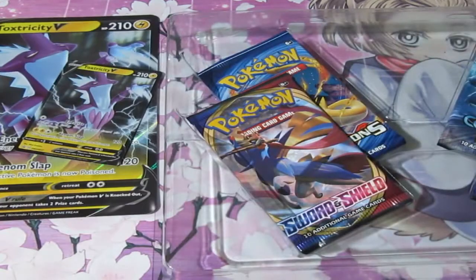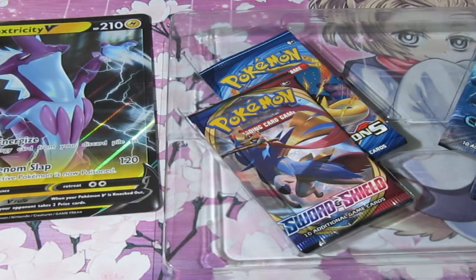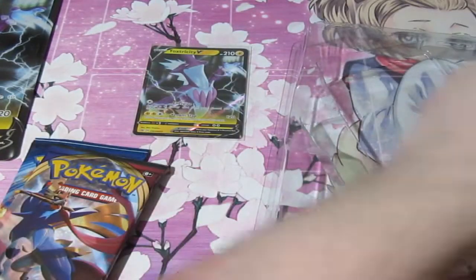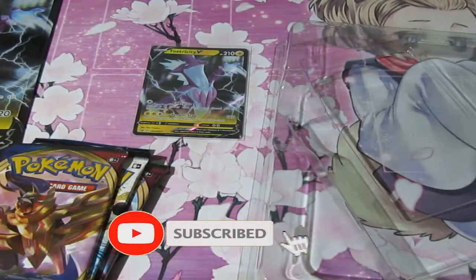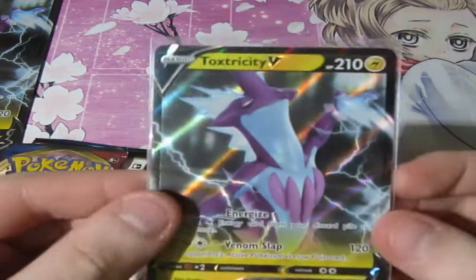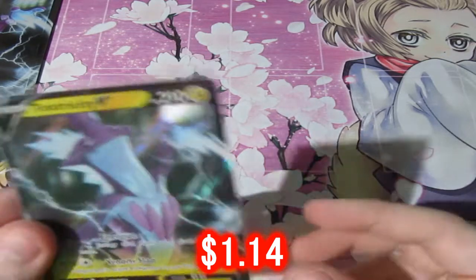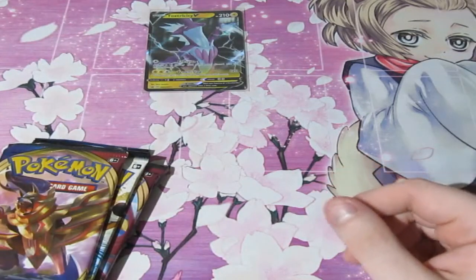This is another great video because opening up these old V card boxes, or even GX boxes, you may also guarantee getting yourself a very rare booster pack, which you get to see in a second. But first off, here's your code, and it's gone. Now, as you guys can see, you have yourself the Toxtricity V card, which is very nice indeed. It's slightly got a bit of a ding, but do not worry — it won't get graded because it's not really worth a lot, but I'm sure the price is there.